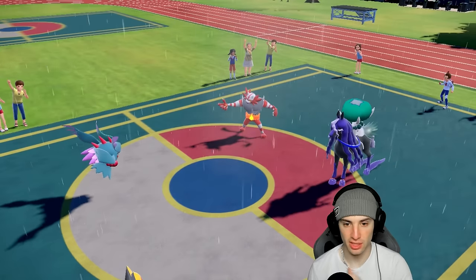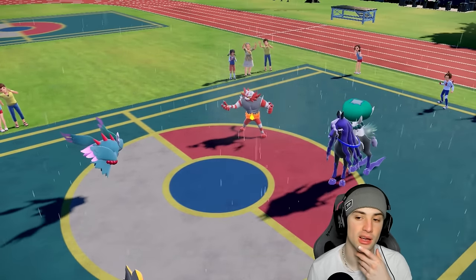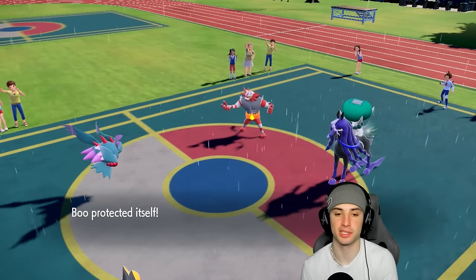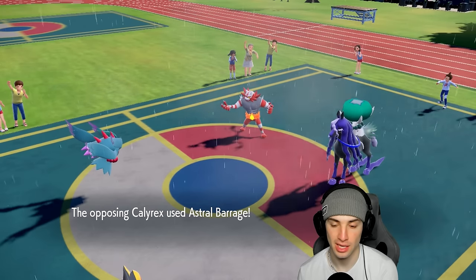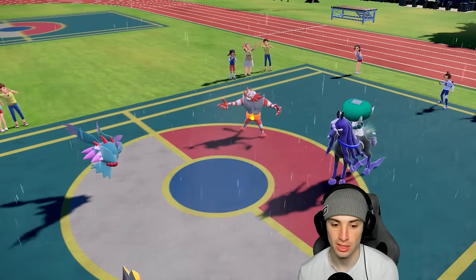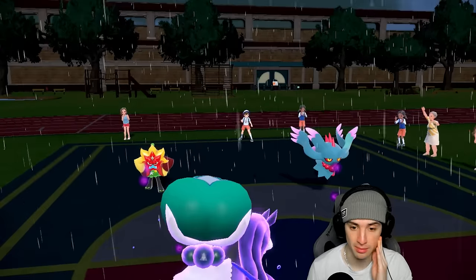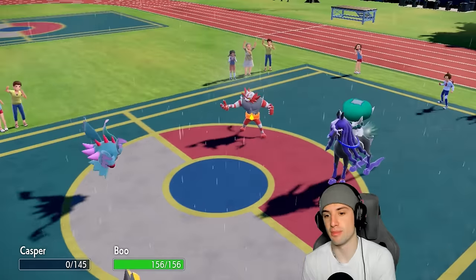I'm going to Spiky Shield up. Flutter Mane is probably dead here — Fake Out goes into this slot, Astral Barrage flies into Flutter Mane. Incineroar does take some damage which we love. Astral Barrage just outspeed, which is the biggest problem. But now we get to set the sun back out.